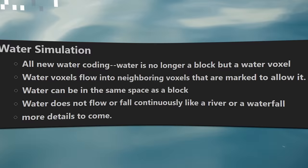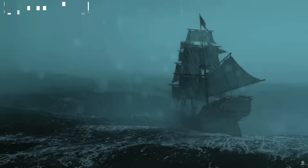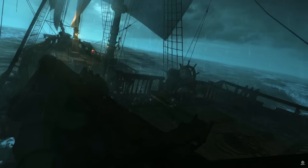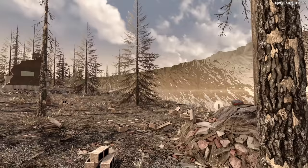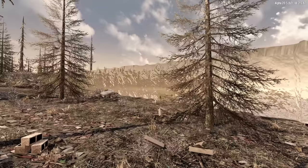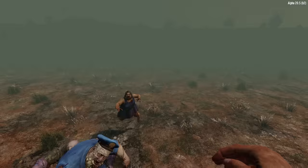The water overhaul has finally been confirmed, but it might not be what you were expecting. You're not going to be able to captain your own pirate ship à la Assassin's Creed Black Flag. Water will not even be able to flow. But water should be a bit easier on game performance, and it should fill adjacent blocks properly, and things should also submerge properly. And we can only hope that it won't have the consistency of peanut butter when you're trying to swim in it.